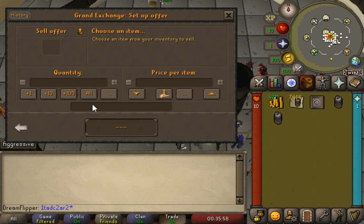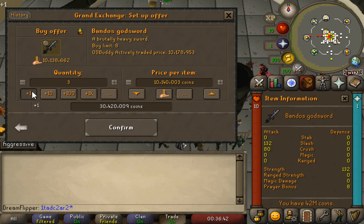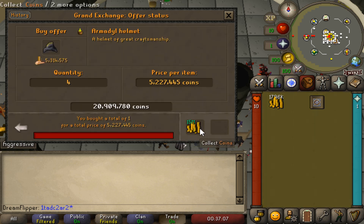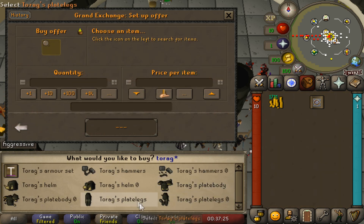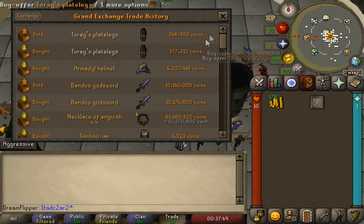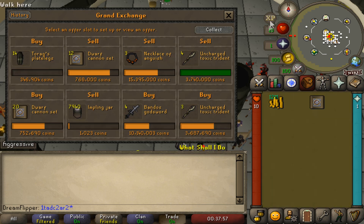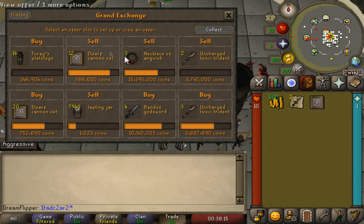We have a 34k margin on the Bandos Godsword — yeah, sure, we'll do that. We can afford four of them currently. I think we need to pull out the Armadyl Helmet — no more of those have come through. We did get that one with a good margin but no more apparently. Let's try the Toreg's Plate Legs — a pretty good 30k margin actually. Item's really cheap so we'll just go ahead and put in the max, which is 14k right now. We sold off another Toxic Trident, some Necklaces of Anguish, and bought a few new items. We have no room, however.